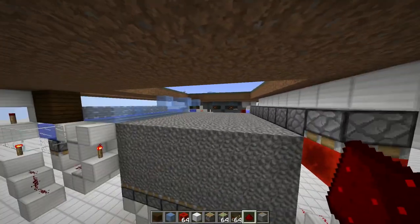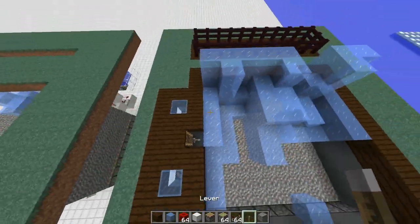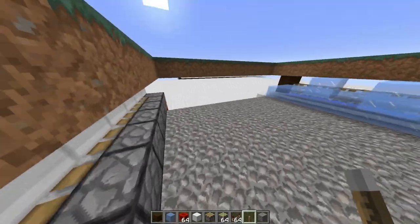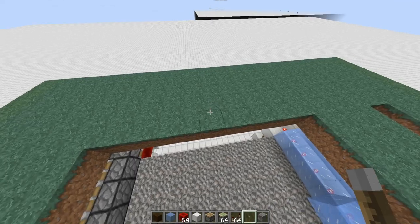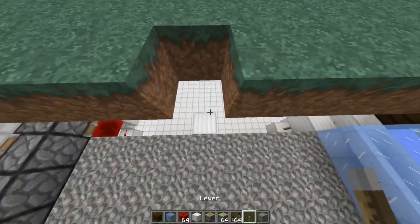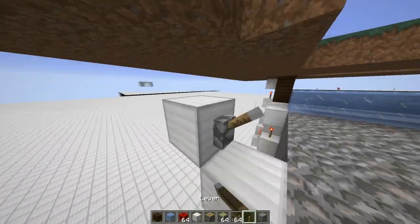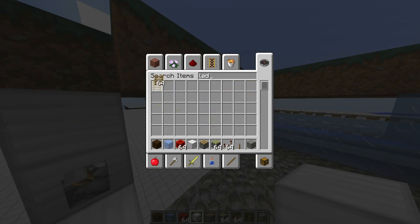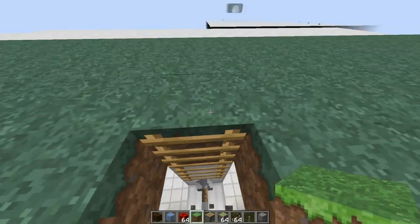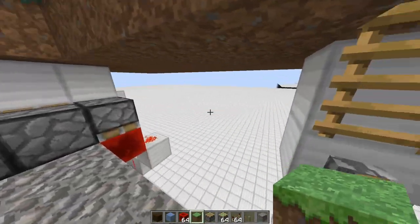We are already almost done with our farm. Now just the additional convenient features are going to be added. It's a little inconvenient to mine the ice blocks and at the same time trigger all the BUDded pistons every time you mine a block close to them. So I decided to add a lever somewhere to disable the whole thing while it's running. To do that, go one block out then place a lever like this. I had this entrance with a ladder so you can jump up and toggle whether the farm should be disabled or not.